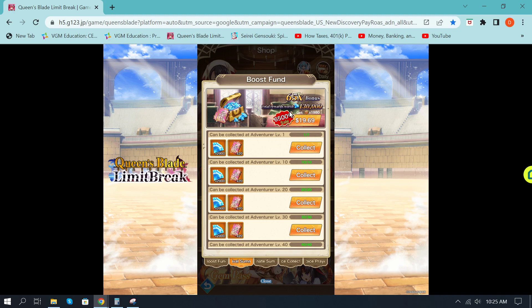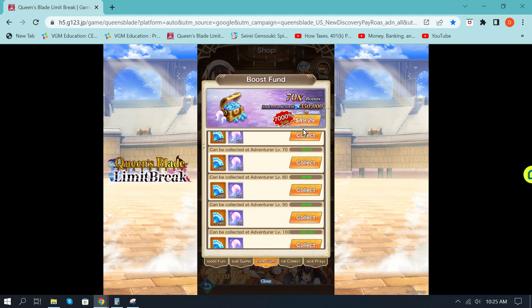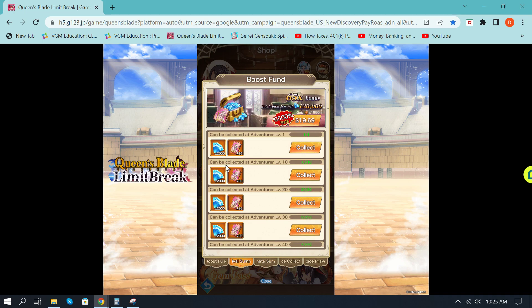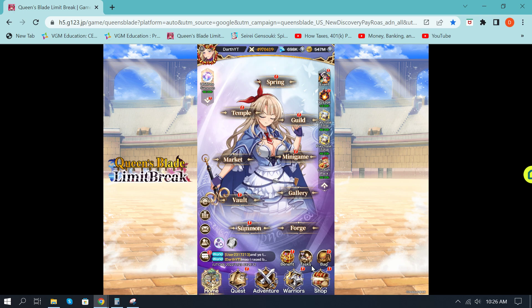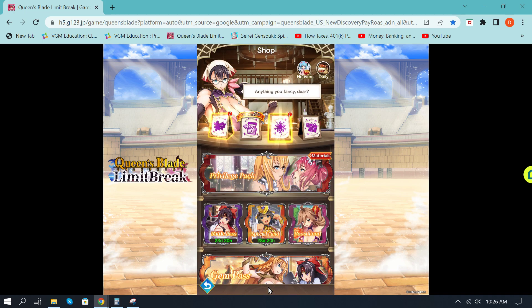Let me know in the comments — would you buy these at $20? What do you think about the discounted pearls for ultimate summons? Did you know the Boost Fund was here and that it was extremely cheap? My recommendation: wait for the discount coupons and then buy. That's the update on the Boost Fund — from the home screen under Shop, it's one of the best deals you'll get in terms of rewards for the price, even when it's not on discount. Thanks guys, see you in the next one.